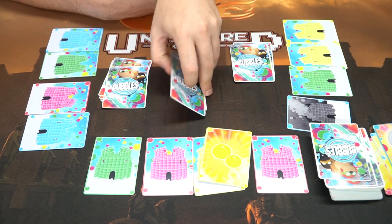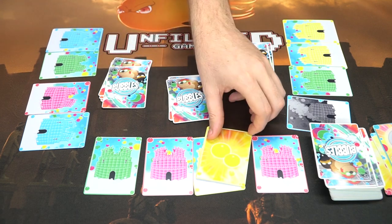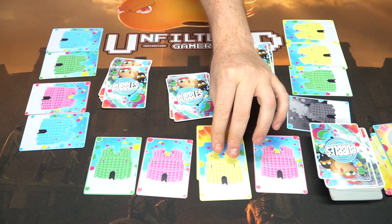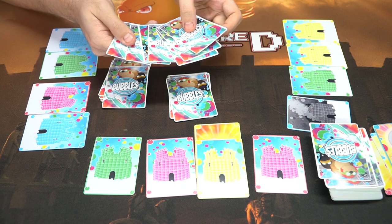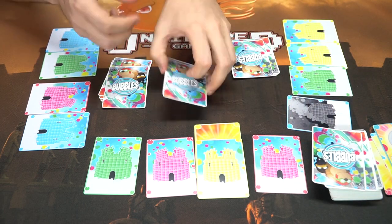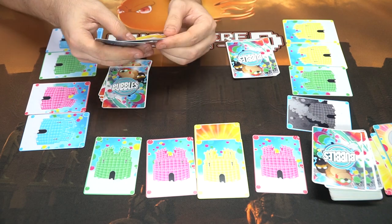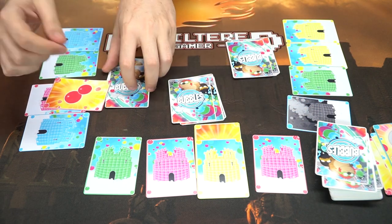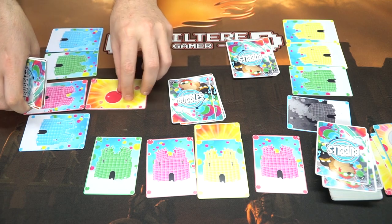None of these cards help stop this castle from exploding, so it explodes because three bubbles were played. This player then draws three cards from the deck after the attacking player draws one for playing the bubble. Now he's got nine cards for the rest of the game. Maybe they want to play a two bubble with an instructor bubble on it, which means that bubble cannot be destroyed this turn — so the hedgehog gets discarded even though this player has one.